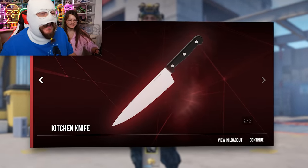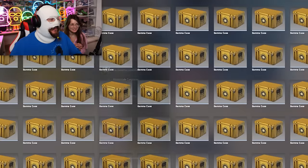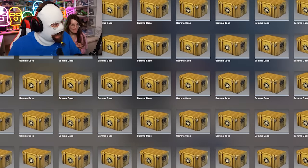Sadly, I've brought out my old sister. Because we are once again opening cases in CSGO, trying to get the elusive kitchen knife in CS. We have prepared a lot of gamma cases — actually over 400 cases. First case with my sister — but first, I'm gonna thank today's sponsor, which is Skins Monkey.